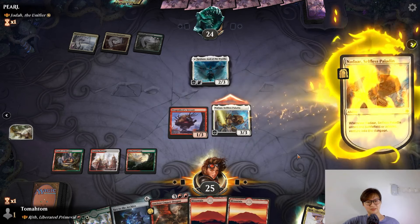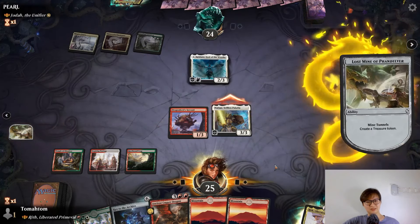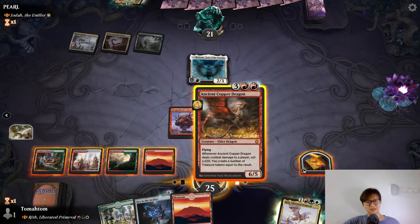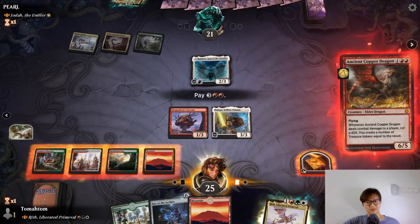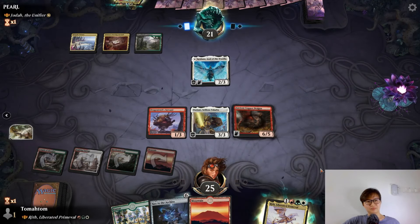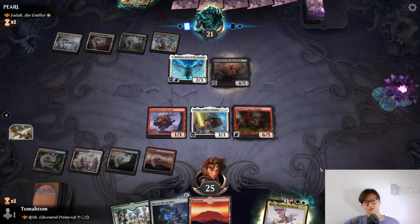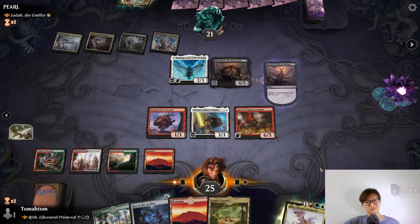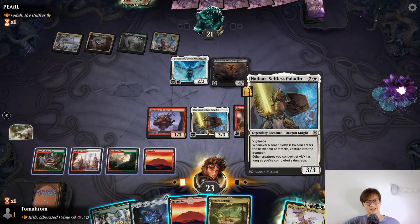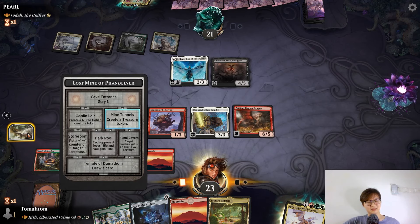Let's attack with the three-three, get the treasure. I don't think the one-one is going to matter so much. Then now we play Ancient Copper Dragon. I don't think they play too many removals — maybe Leyline Binding to deal with it. Sure Dread. Can I attack with Nadal anymore? Oh yeah, I can still attack with Nadal.